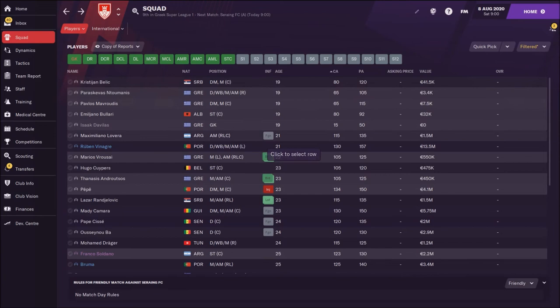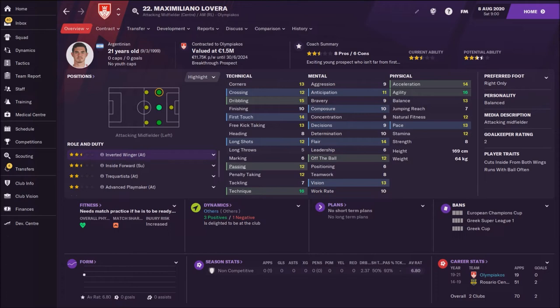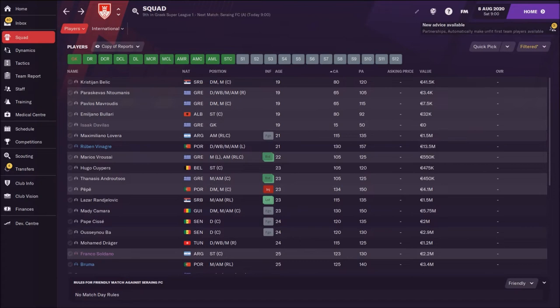Do we have some young players with high potential? We have Christian Bielic — he's Serbian, but he doesn't have special potential, only 120. Then we have 21-year-old Maximiliano Lovera, an Argentinian with really nice speed and technique — a very interesting player. His potential ability is 135, not that big but still can improve. Then we have 21-year-old Ruben, who is actually on loan from Wolves — that's a problem, but he has nice potential.